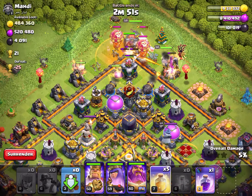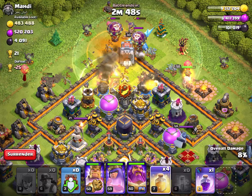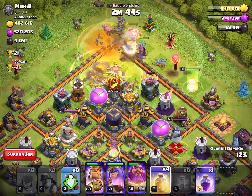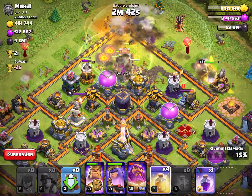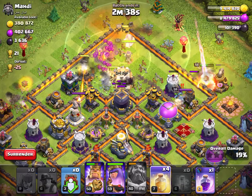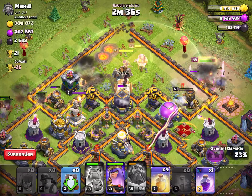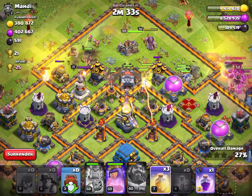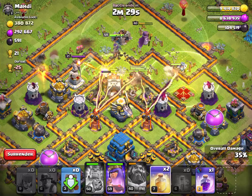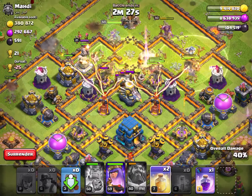They have clan castle troops, but anyways I'm just going to heal over the miners to keep them protected from those clan castle troops. I probably shouldn't have used the warden ability there — I stupidly did that. Now I want to try and keep the miners alive by healing them from those multi-infernos.